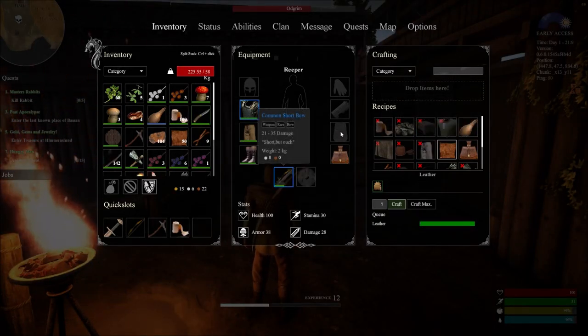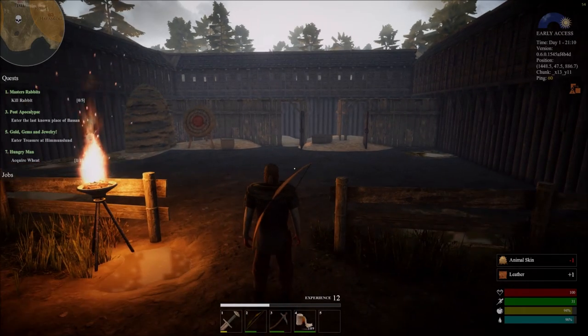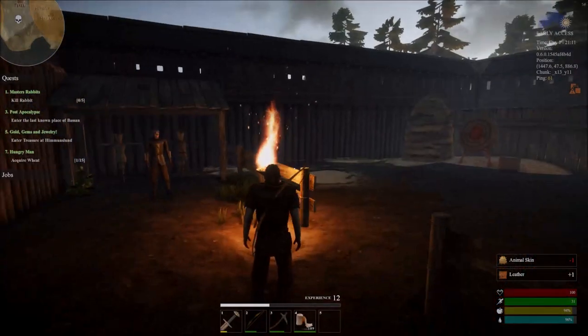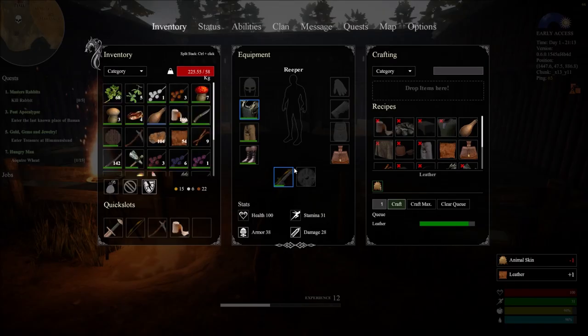Crafting also gives XP — see, the bar moved. Now you can only craft one item at a time on your person, from what I think I've seen, which kind of does suck, hopefully they change it. You can't craft something in the crafting station and still craft it on you — at least I don't think you can. I could be wrong about that. And you can clear the queue if you want to stop crafting.